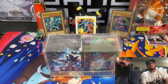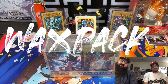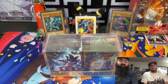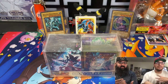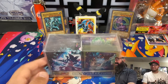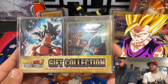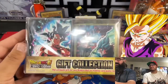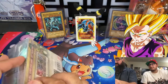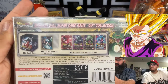Welcome back to Wax Pack Magic — RJ99, E626. Today is a special rip, a birthday rip for Sun Bullets! Happy birthday homie. We're doing a special Dragon Ball Z gift collection, a gift from the Wax Pack Magic family. Inside are mythic booster packs of Dragon Ball Z.